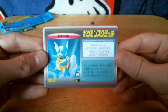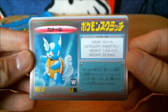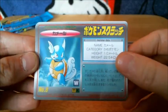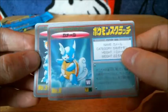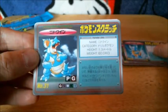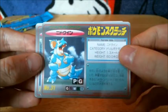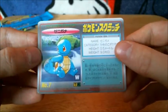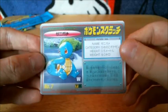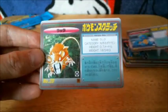Next card is Wartortle — that's also very nice. Very cool card. Water type, weak to grass and electric. Next card is Nidoqueen — poison ground type. Fourth card is Squirtle. Nice, got the first two evolution sets for Squirtle and Wartortle. And the last card is Raticate.